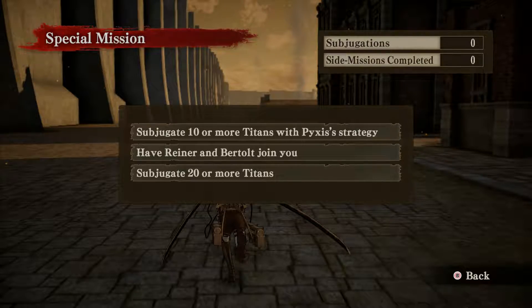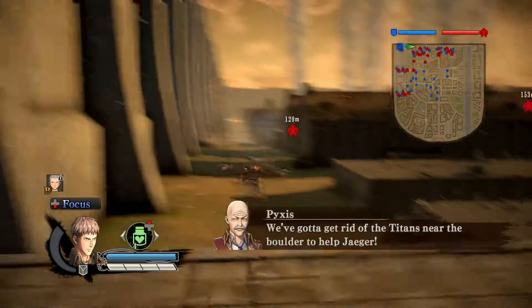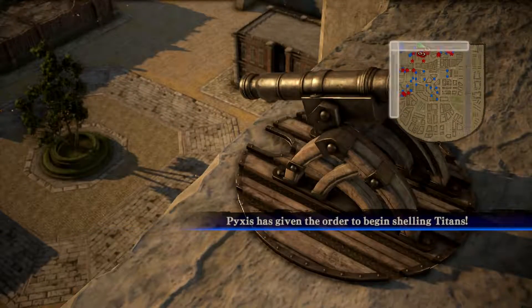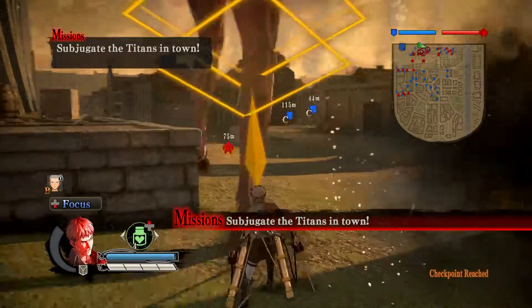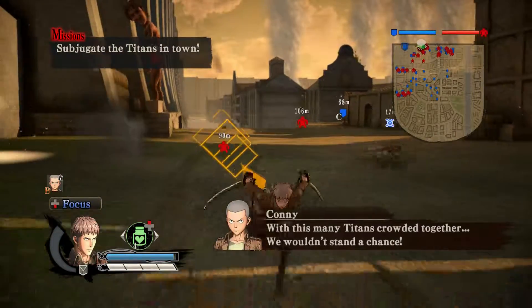So without further ado, let's kick it off. The first thing we want to do is pretty much hug this wall, aim your camera at the titans, and just stay aware and dodge them. You want that cannon to kill 10 titans, so we're going to do it all on this one wall. And if we don't do it on this one wall, we'll go to the opposite side of the west wall.